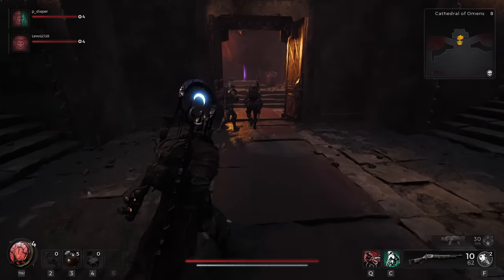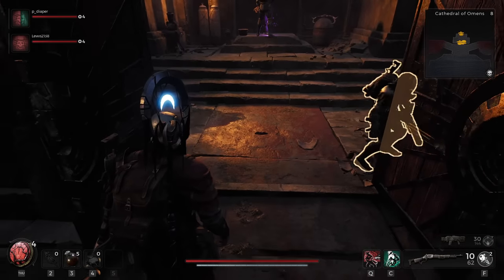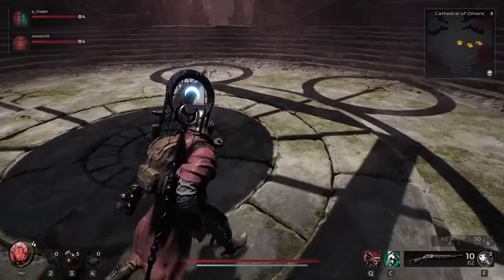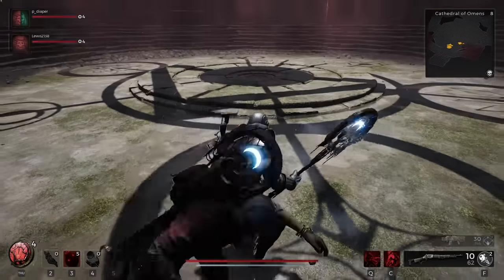Once you've got that door open, there is going to be a crafting material called Faith Seed, which you can then sort out when you go back to Ward 13. For the second door — the one on the right hand side as you enter the room — that again is going to have another triangle above it.